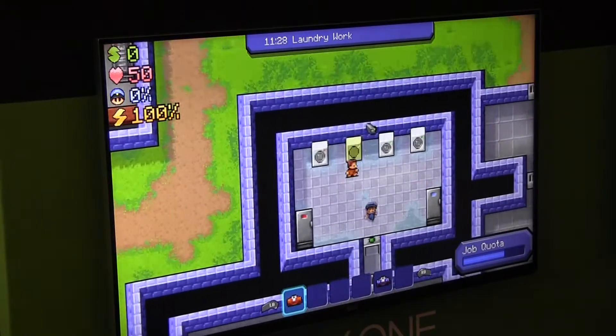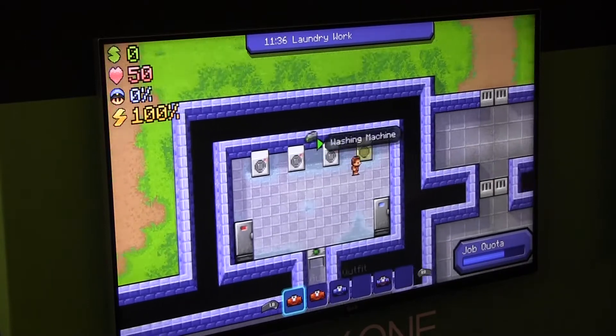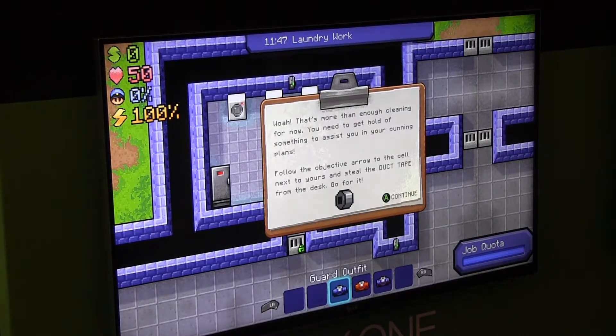You can also earn money by doing favours, which is like a quest system for other prisoners. It might be like a retrieval quest where someone's had something stolen from them and you go get it back, or they want you to distract the guards during roll call so they can go do something they shouldn't be doing.